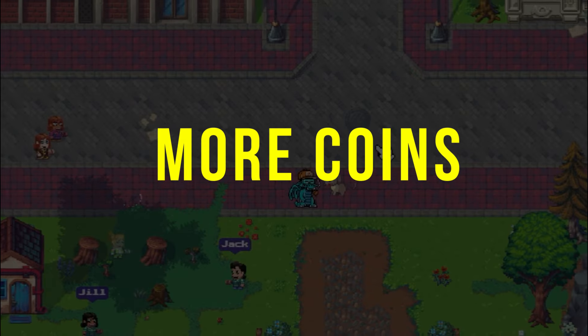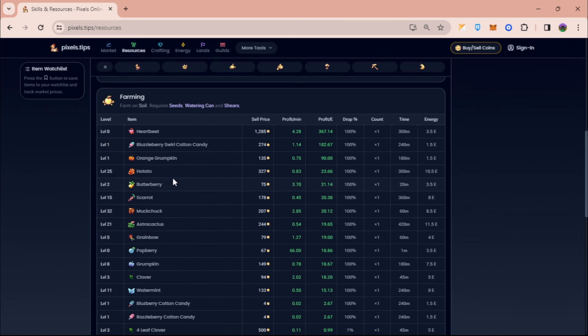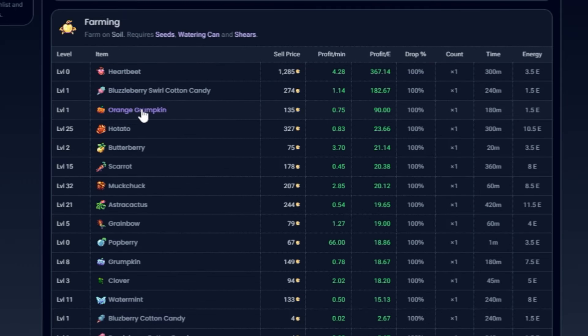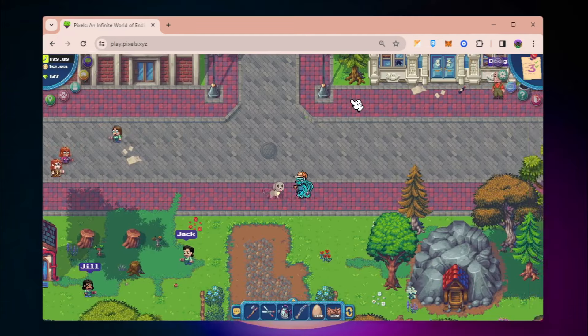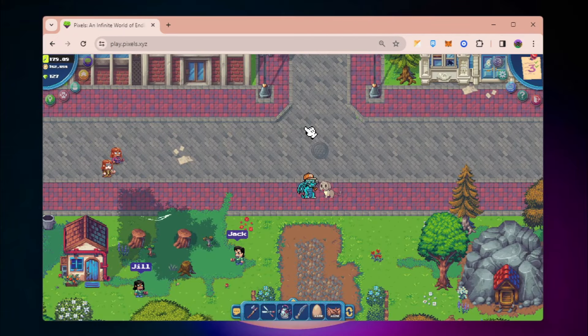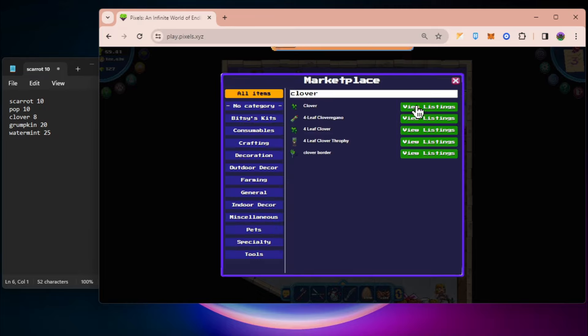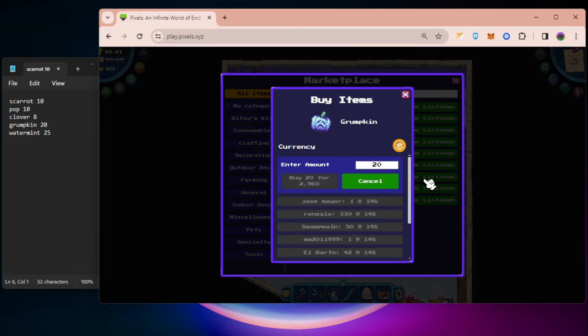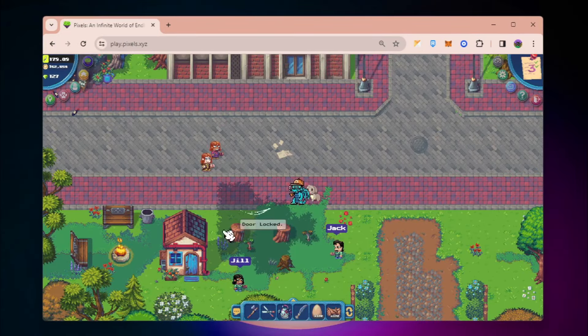Hey guys, Neil here. We are back with another Coins Hack video and today we're going to talk about the resources that can give you more coins aside from farming, because obviously farming is already given. You can farm or you can plant orange grumkin, butterberries, carrot. But since farming is common and it's going to give you just an average profit per energy, today we're going to talk about resources that are very easy to farm but give you more coins to finish more tasks and get more pixel.